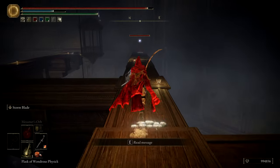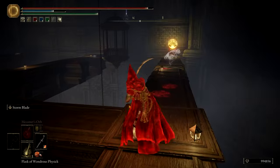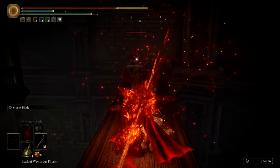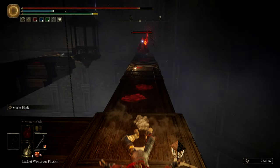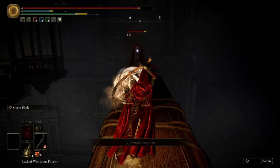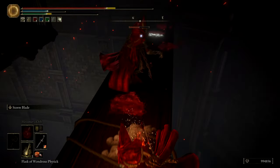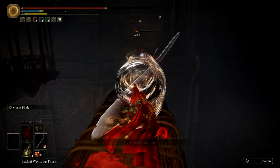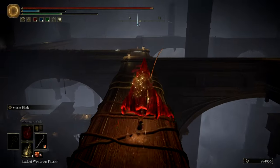I wonder if this area is invadable. This Flame Art Bandit Sword is not the best tool to use on this joker - but yeah, it definitely works. What an annoying encounter. That's pretty decent - let me just keep spamming this. It works. I'm just going to keep spamming this until you're dead. When in doubt - ash of war. The ash of war is the shadow of the DLC.